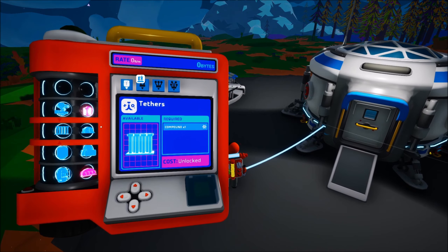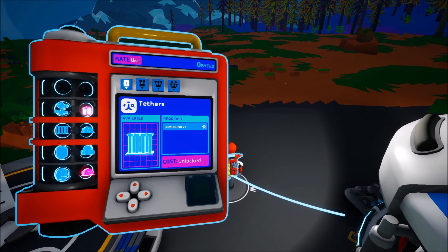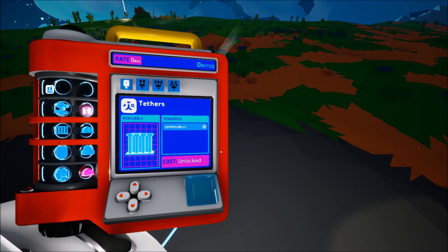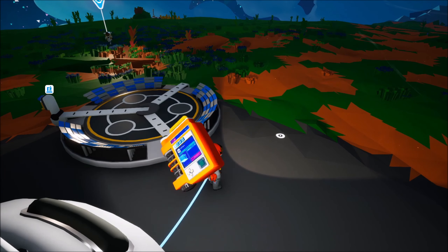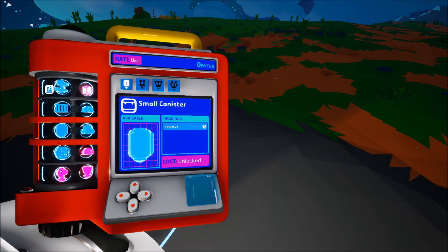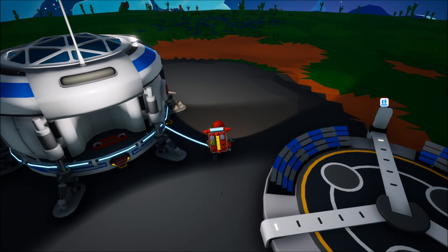So we have here some equipment, we have our research tab. Me and AV actually played this game before but it's been a while and we just need a refresher, so we started brand new. Tab-wise we do have stuff that we can invent — we spend some bit currency to unlock these. We do have compounds.